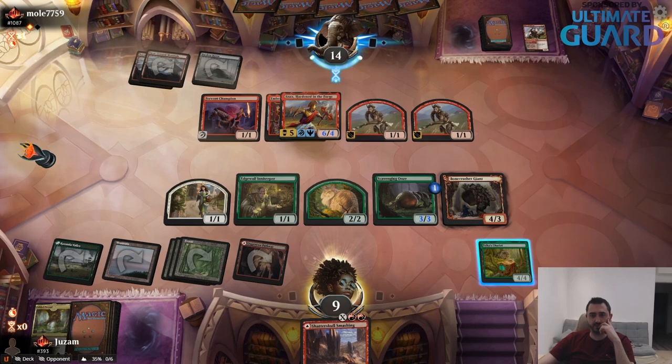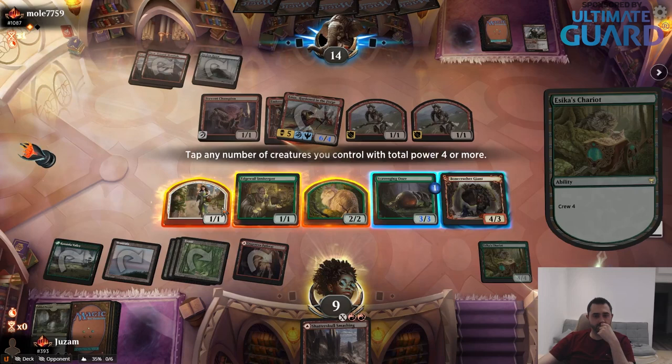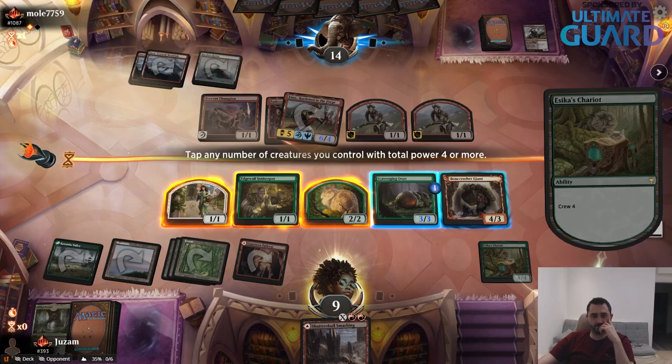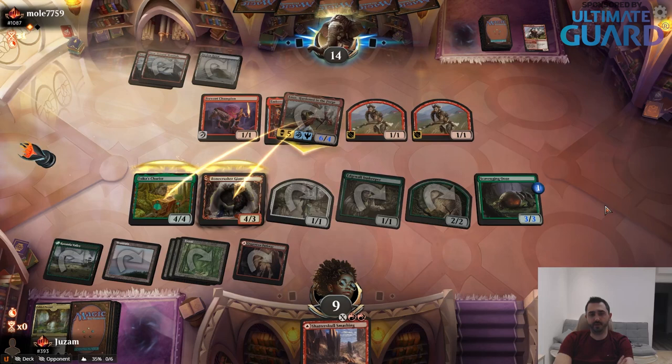Taking 12 minus 7 — they can only kill one, so I take 5 damage and I'll get 4 power back. This is mine. They're going to make a bunch of 1-1s, but I can use Smashing to deal with two and Ooze to get some life back.